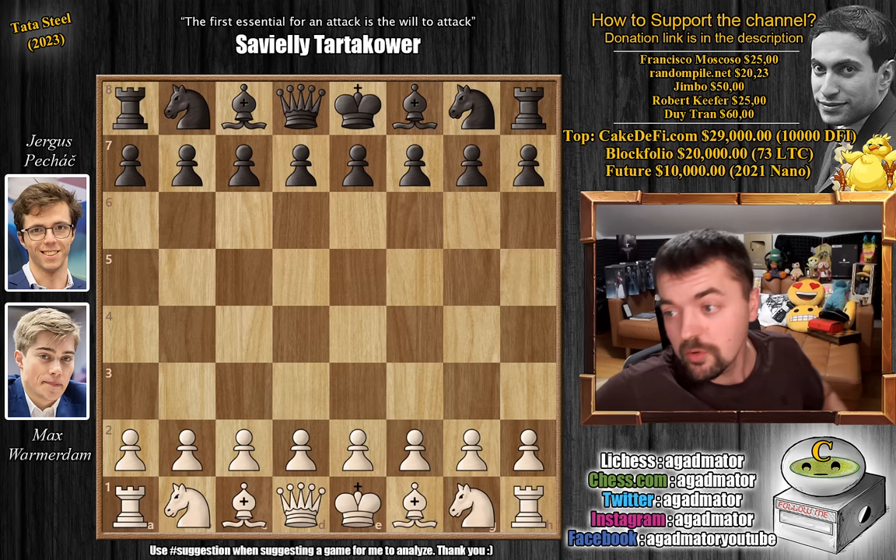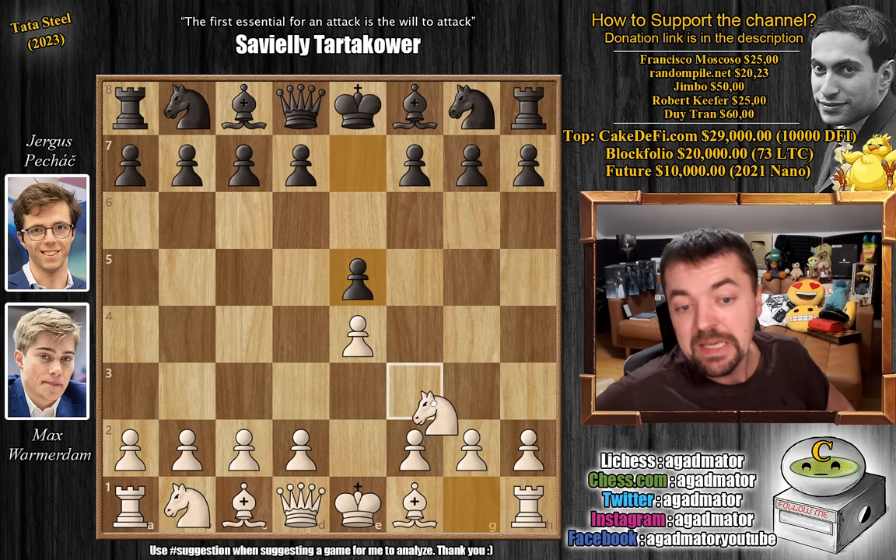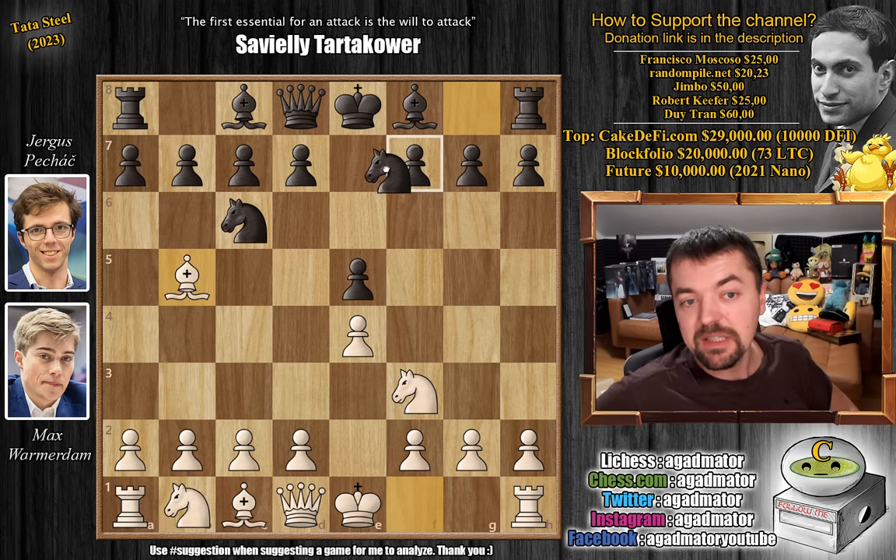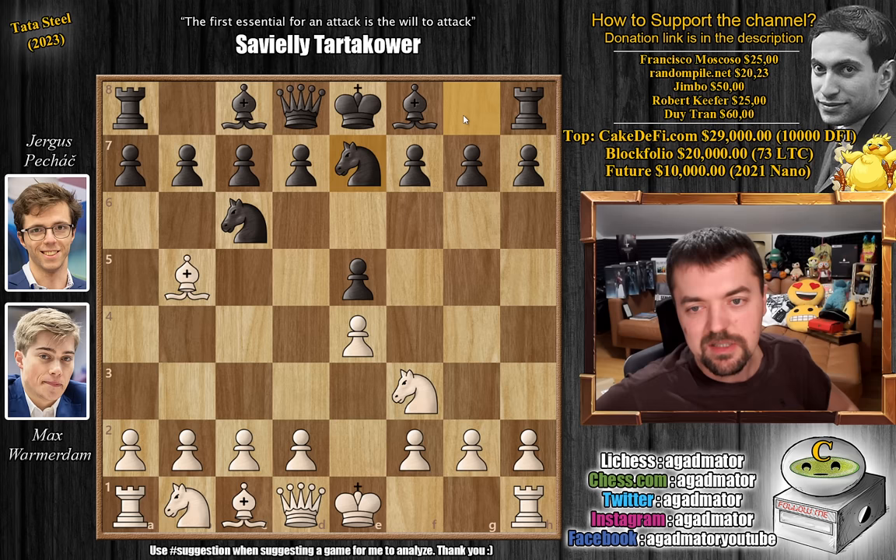Max with the white pieces opens with e4. We have pawn to e5, knight to f3, knight to c6, and bishop to b5. He goes for the Ruy Lopez — but not really, you'll see what I mean. We have knight g to e7, not something you will see very often in top level play, but it is very solid. This is the Cossio Defense.